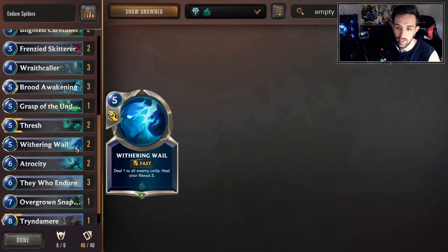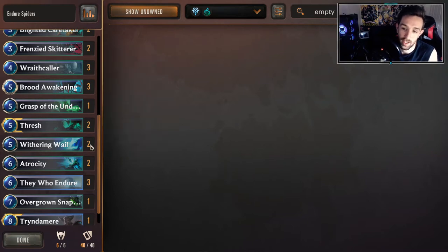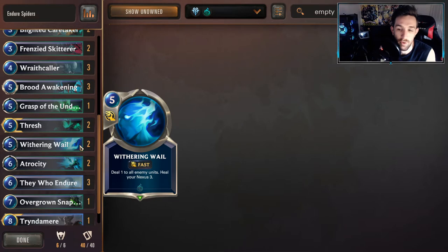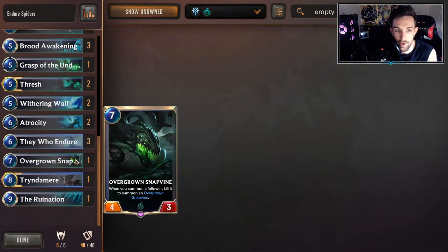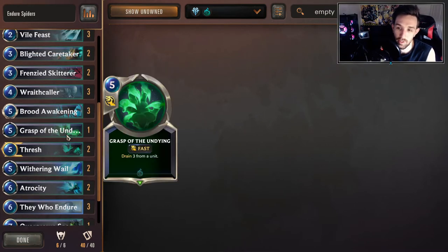We've already talked about Endure and Atrocity. Withering Whale — between Withering Whale and Grasp of the Undying, these are your sustainable tools and removal. At the moment it's one Grasp of the Undying and two Withering Whales, though this might swap and shift depending on when the meta settles. Grasp of the Undying finds a lot of value against Burn Aggro — dealing with their Dravens or Jinx. Withering Whale tends to find quite a bit more value because we're able to set up lots of trades with our tokens, so Withering Whale is great as a two-of for sure, and could even be a three-of depending on the meta.